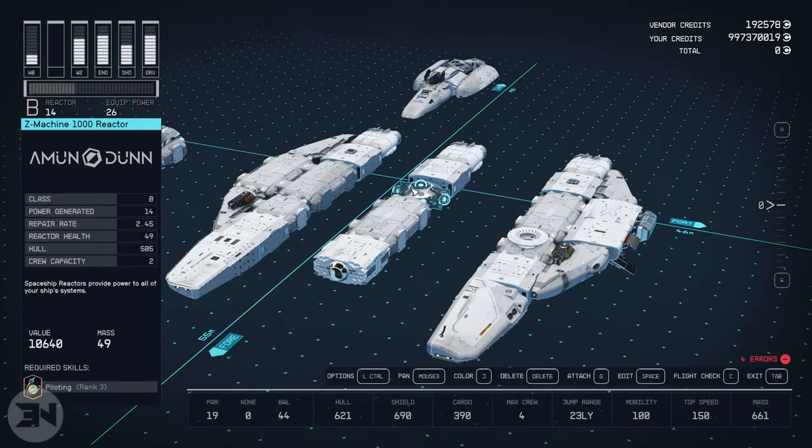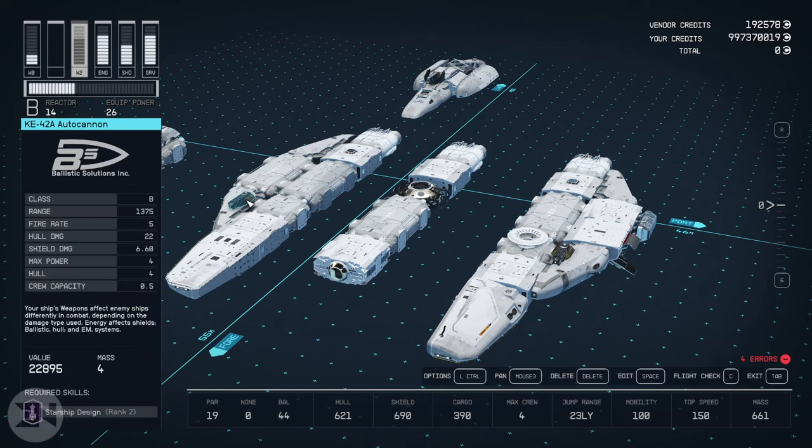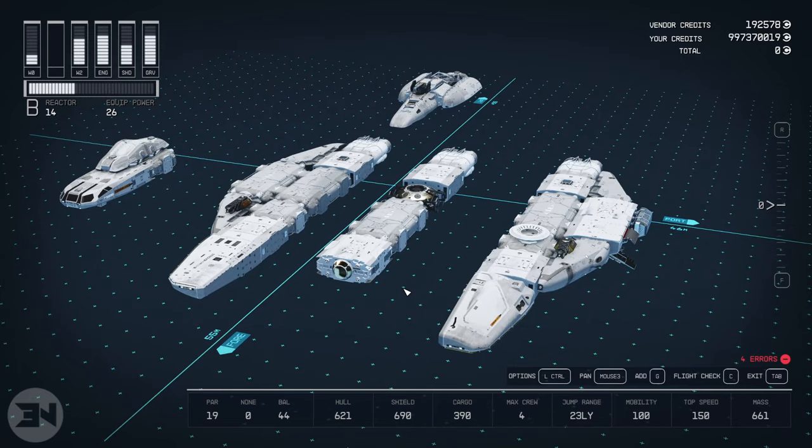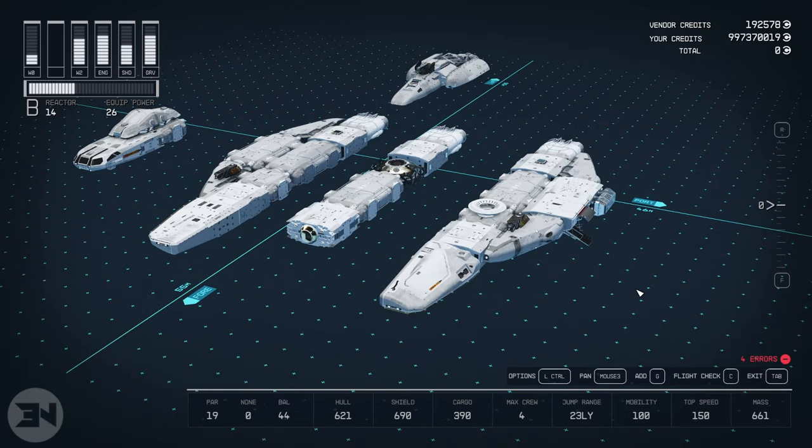You need to have Piloting rank 3 so that you can use the Z-Machine reactor, and I think you need Starship Design rank 2 to have the weapons and some other things. It's pretty sure Starship Design rank 2, if not potentially rank 3, but definitely not rank 4. Those are the things you need beforehand.